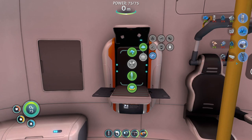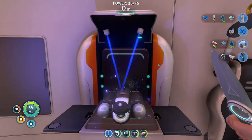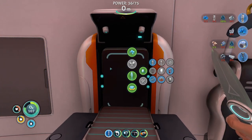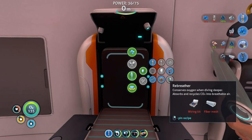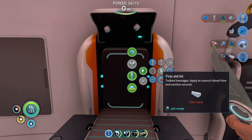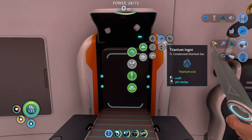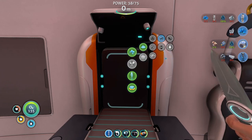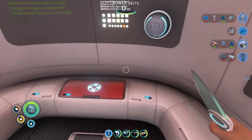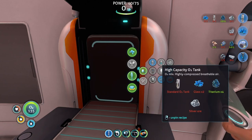Anyways, I still need titanium. I got a rebreather. How do I make fiber mesh? What gives me fiber mesh? I don't need you pinned anymore. Okay, we got more oxygen. What do we got here? Wait, is it in here? Can I see what fiber mesh is made out of in here?